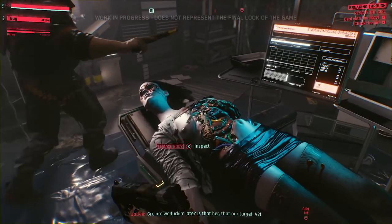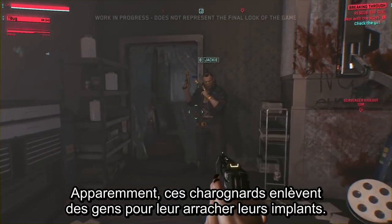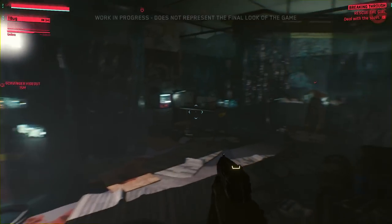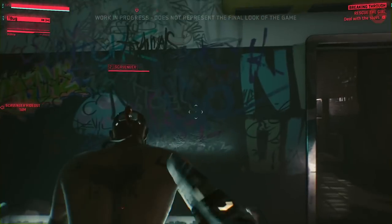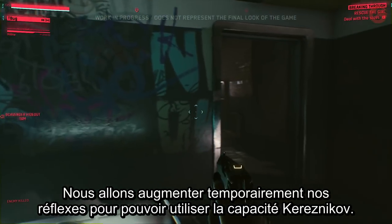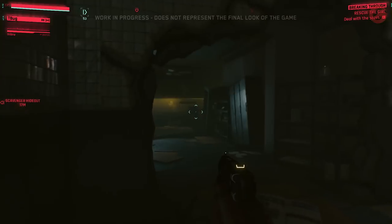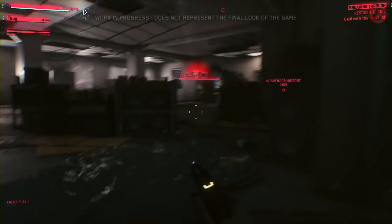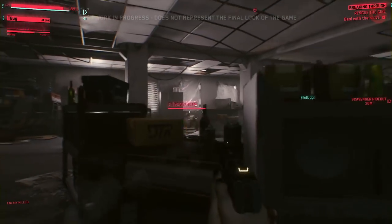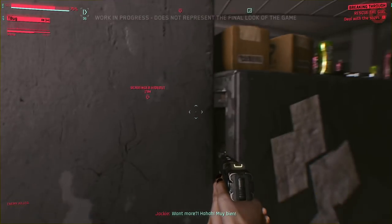Inside the scavenger hideout, the team searches for their target. The room's too simple — not their girl. They keep looking. It looks like these scavengers are kidnapping people to harvest their implants. Things are about to get heated. The team takes a reflex booster that temporarily allows use of the Koresnikov ability.